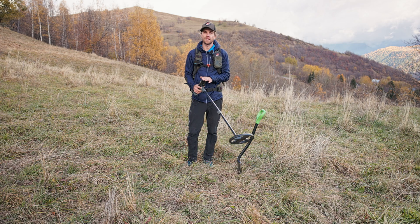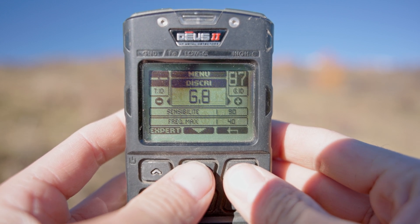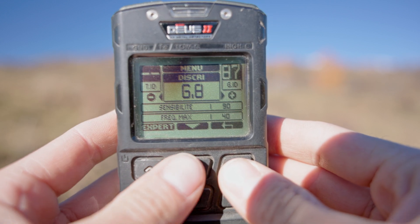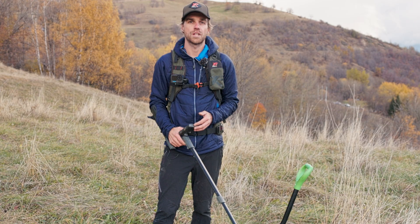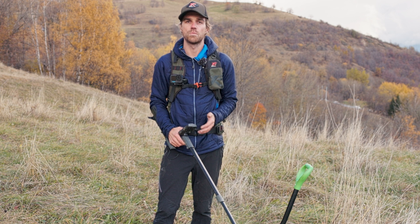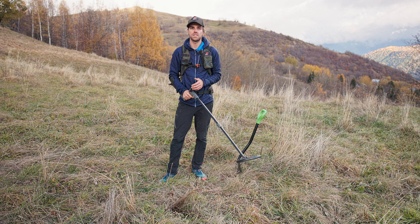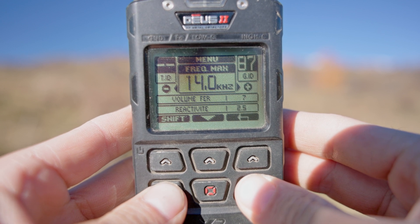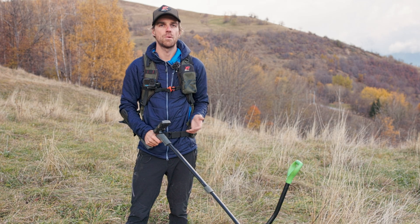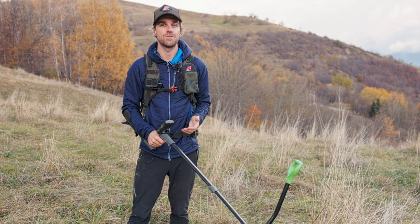Since version one, you can adjust the maximum frequency of your Deus 2. This setting has an influence on ferrous discrimination. With a high maximum frequency, such as 40 kHz, your detector will have more difficulty discriminating ferrous objects. You'll hear more high-pitched sounds, especially on large or specially shaped ferrous objects. In return, the device will be more sensitive to small conductive targets and better able to penetrate mineralized and polluted soils. For better recognition of ferrous, a lower maximum frequency will be more effective, and the device will be more efficient at finding good-sized targets at depth. Overall, it will be more stable on wet grounds.